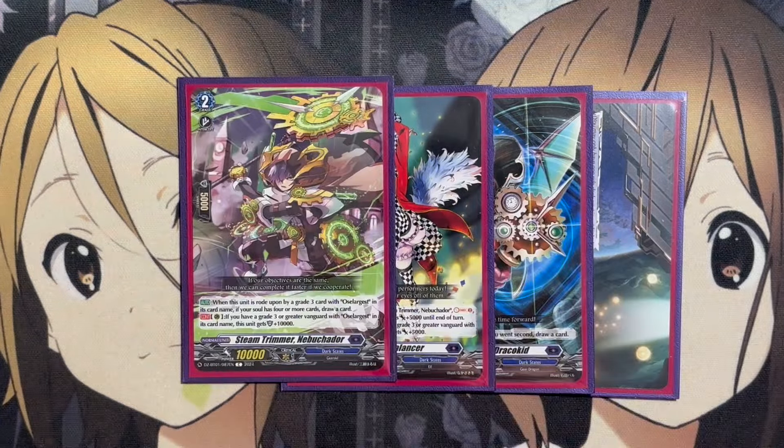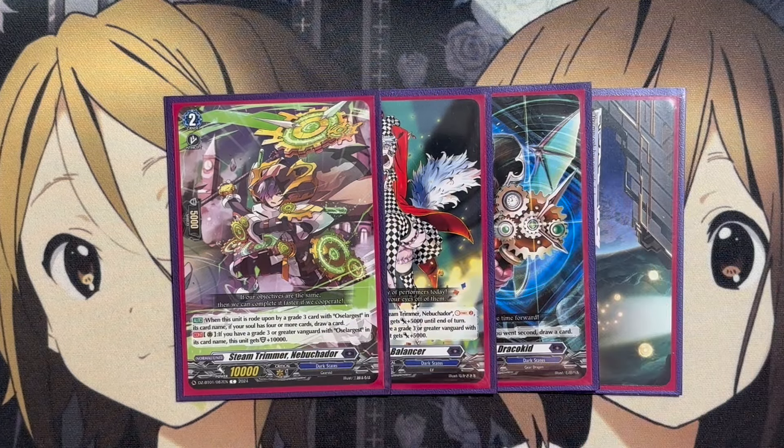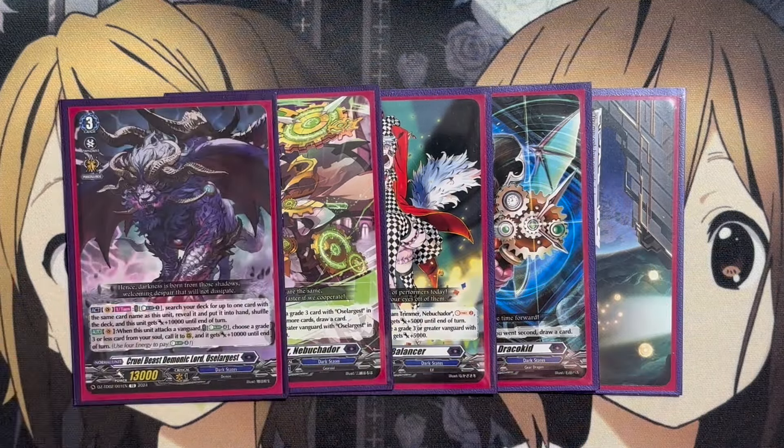Our Grade 2 is Steam Trimmer Nebu Kador. When ridden upon by a Grade 3 card with Ocelargest in its card name, if your soul has four or more cards, draw a card. And on the Guard Circle, if you have a Grade 3 Vanguard with Ocelargest in its card name, it gets plus 10,000 Shield. It could pop up as a scenario since we could call this card out and then intercept with it.